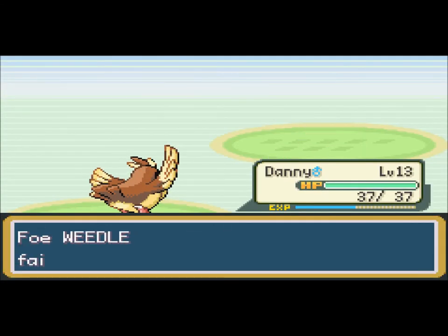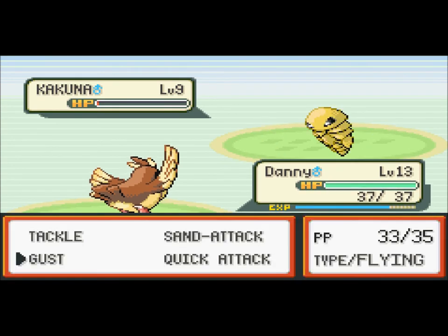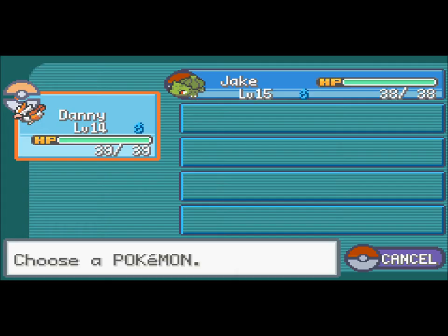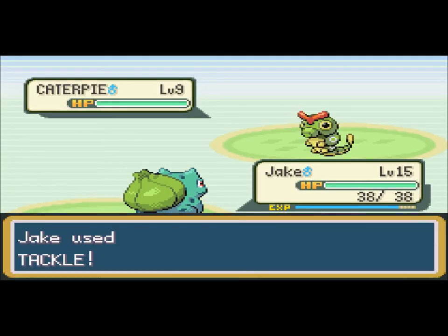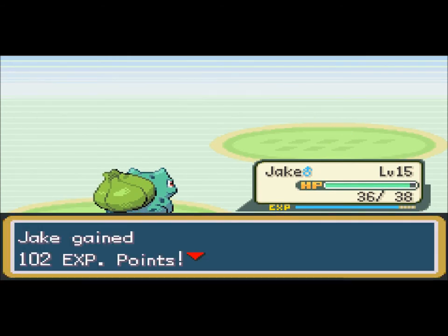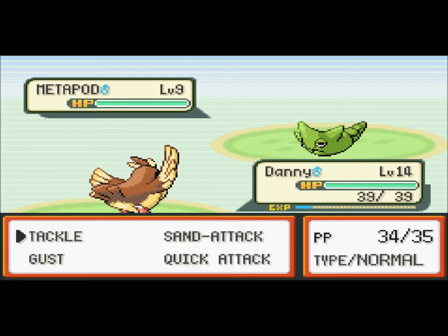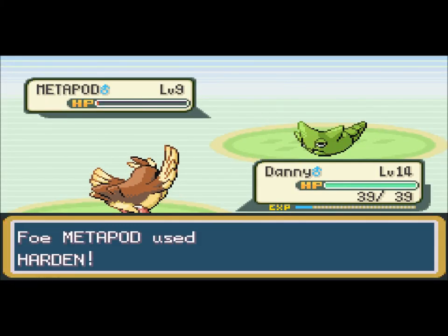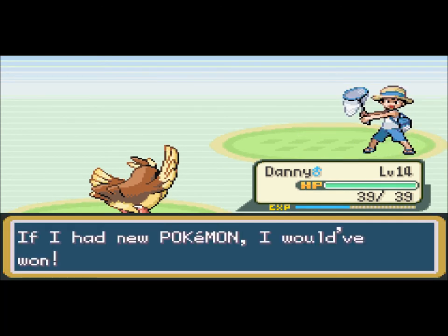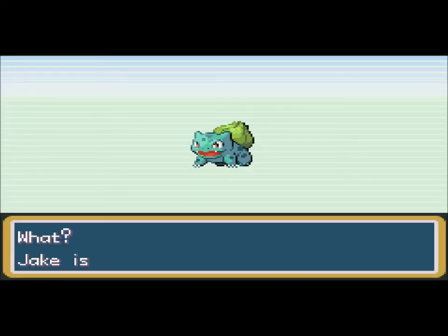Perfect matchup for Pidgey. Kuna — alright, peace. Holy crap, that didn't kill you?! Level 14. Caterpie — Jake can take care of this, and Jake is definitely going to evolve. Look how close he is to level 16 — level 16! Alright, awesome. Metapod — we'll put Danny up here. Quick Attack and peace! And there we go.